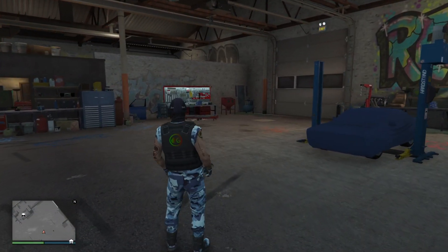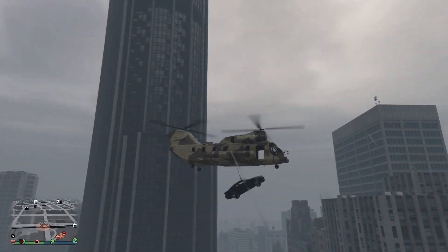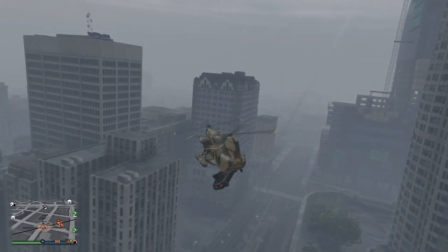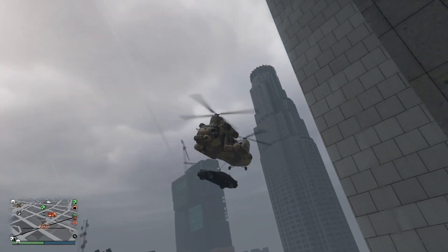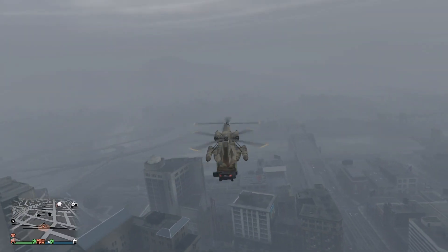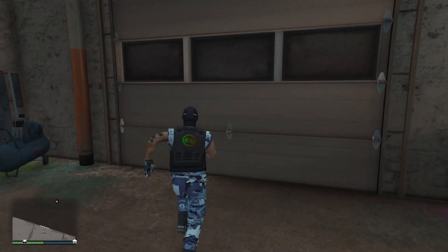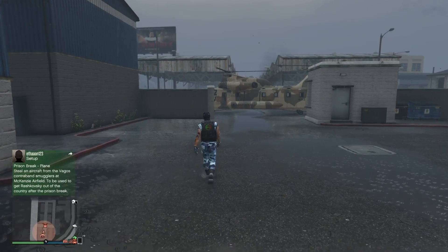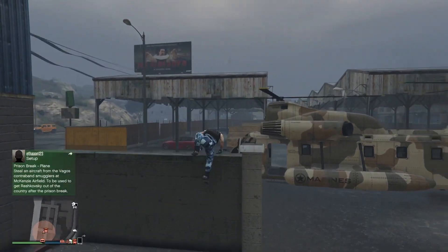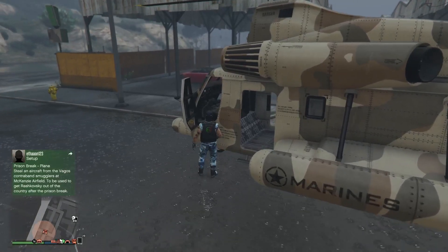If you're going to use a vehicle for Import/Export, the best one is the Cargobob. You can literally tow the car through the air without being shot, and it takes no time at all. There is some skill involved — you have to be patient and know how to hover right over the vehicle to hook it. The Cargobob can also take an RPG before going down, which is really nice.